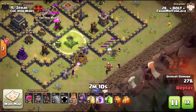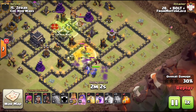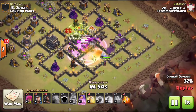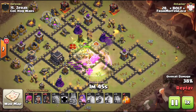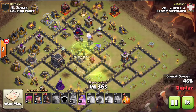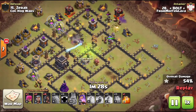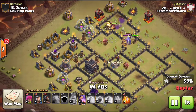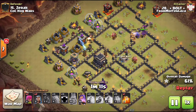Watch complete destruction rain down on this base — look at those bowlers go, look at the golems, look at his heroes. Even a couple wizards are part of this funnel. He picks up a very nice double giant bomb. This is a hog raid and look at those bowlers go to work. He drops a jump, a rage, a heal, and a second jump to reach the back side of the base. All those bowlers are right inside the core — exactly what you want when doing a Stoned Hobo.